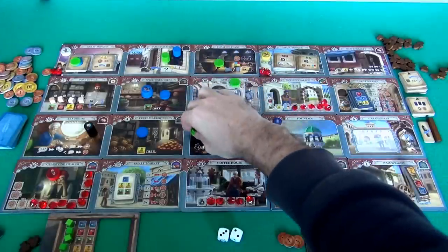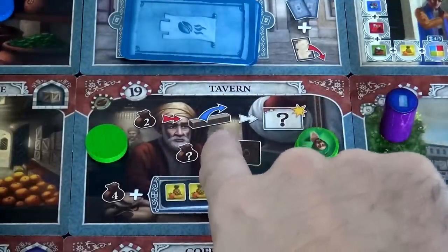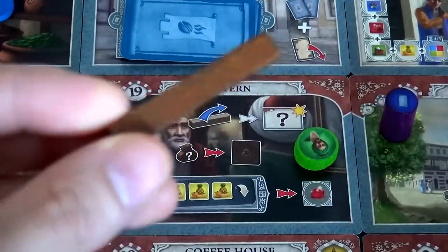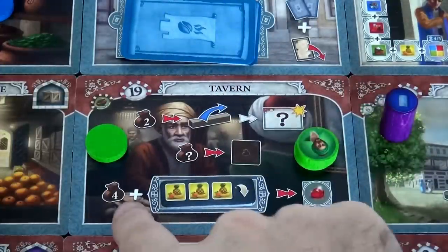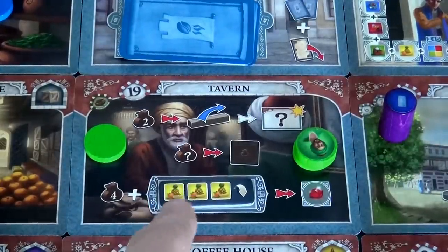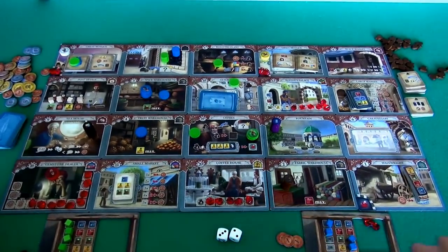I move down two spaces to activate the tavern, dropping off a guy to activate it. At the tavern I have a choice of three things, all requiring coffee. I have three bags ready. First option: spend two coffee to erect a barricade somewhere on the board. This barricade blocks other players' movement but not mine — I simultaneously receive a pass token, which lets me walk through it. Wherever I place the barricade, I immediately get the benefit of one of the two adjacent tiles.